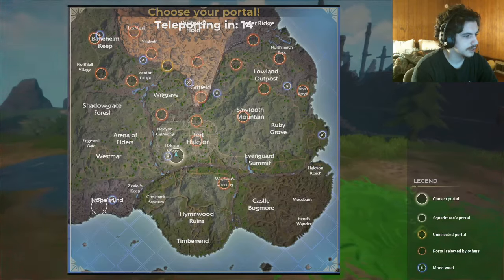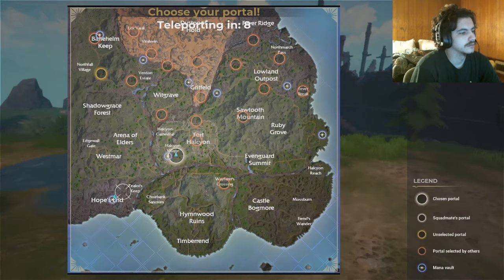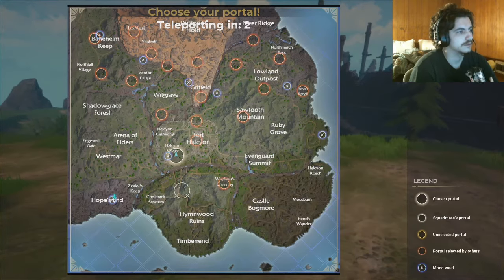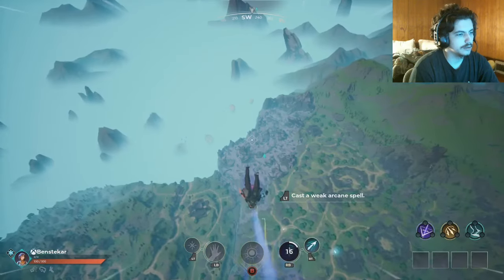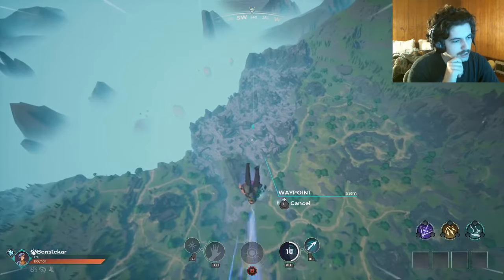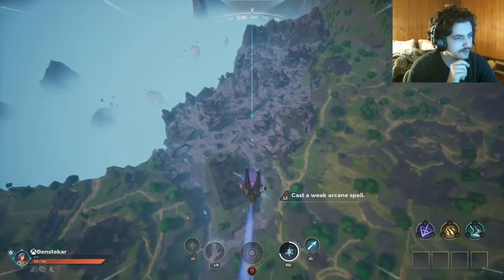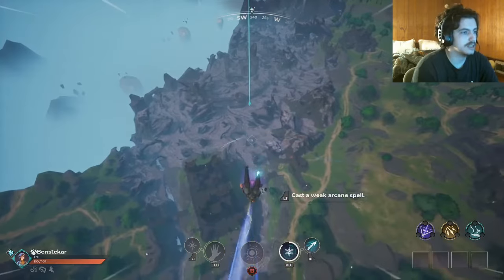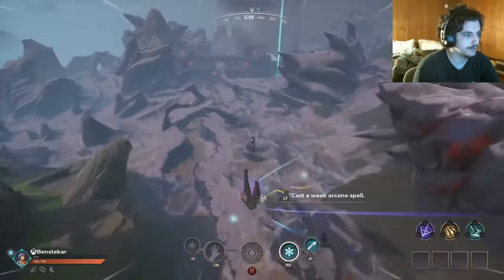Alright, let's loot this one and then tag over here. Let's go for a mana vault right away down at Hope's End again. Being more distant from people is definitely going to give me some better effects with sniping. Ice and rock would probably be pretty decent — if you can freeze somebody they're gonna be on the ground, so you can just slam them with the rock. They don't stay frozen for very long, but that's not that big of a deal.